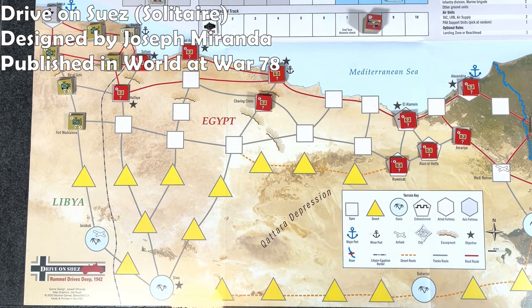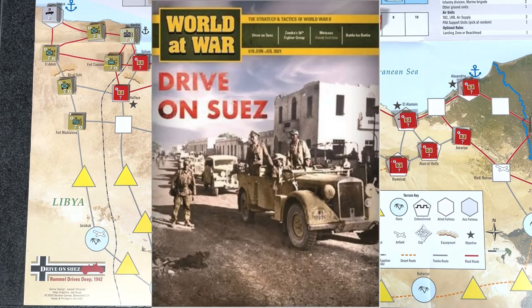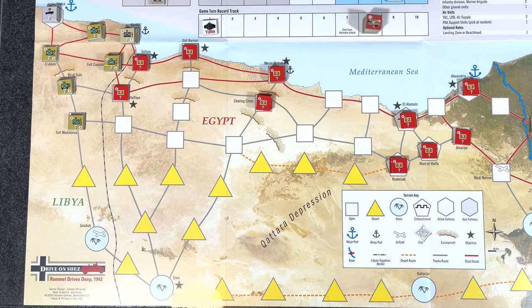Hey everybody, Wayne here. In today's Let's Play, we are going to play a turn or two of Drive on Suez, Rommel Drives Deep, 1942, designed by Joseph Miranda, published by Decision Games in World of War number 78. This is a solitaire game, and I had a couple comments from people saying hey, can you do a playthrough, a partial playthrough, just to see it in action.